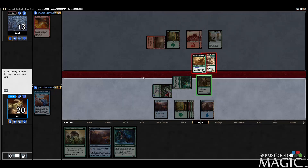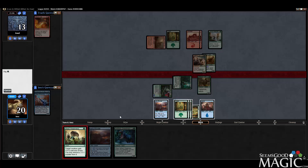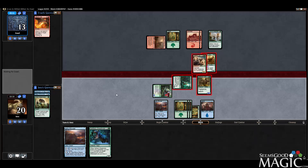4 cards in hand, 3 mana up. Do I want to go for Shed Weakness? I think we will. If they have Gift of Strength it's still a 2-for-2. Granted their creature is worse than ours, but I still think ultimately it was the right play.